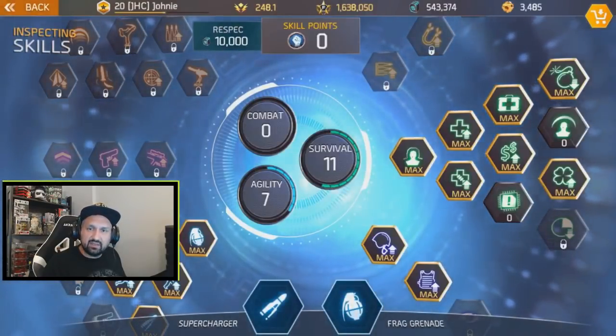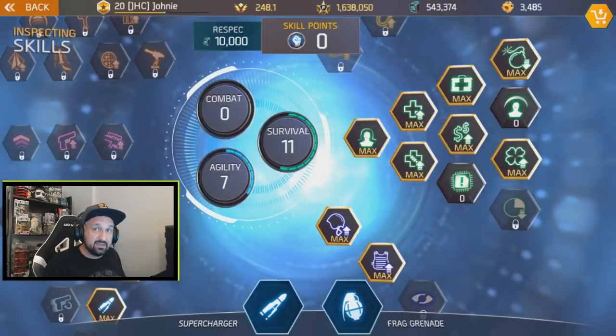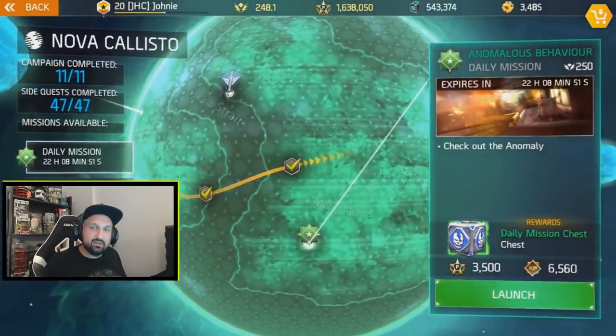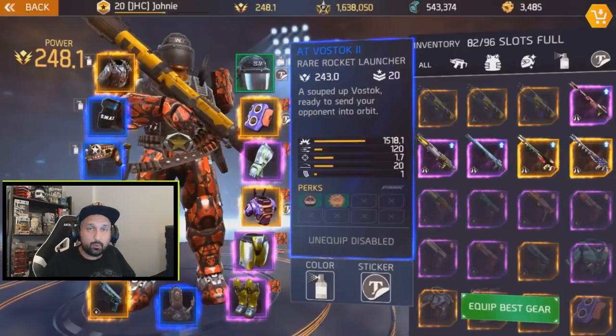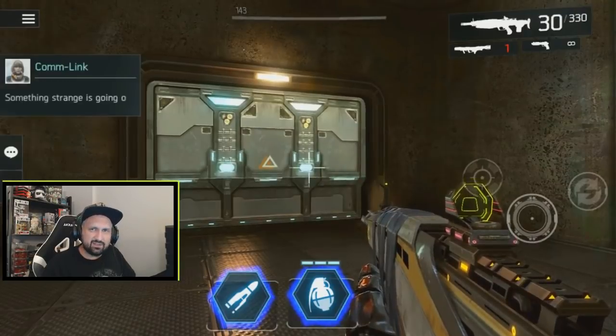Before we start, I want to show you my skill tree. I'm still using the 11-7 build — the legendary farming build — so I don't have the gunslinger skill. The mission is on the first planet, a daily mission called 'Anomalous Behavior.' When you go farming you should bring a rocket launcher — I just picked up a random one at Willows — and bring some grenades to kill yourself.